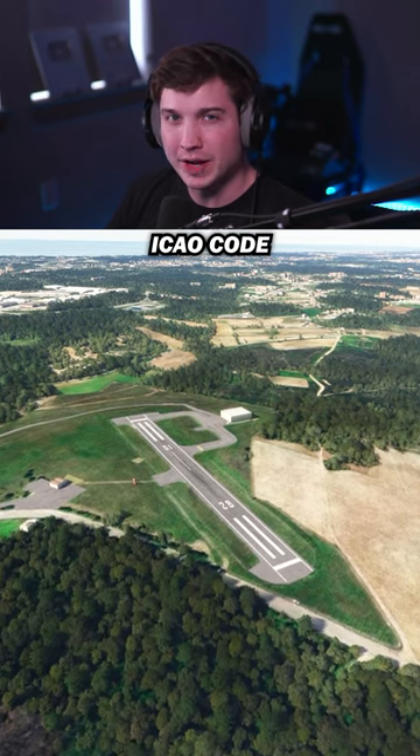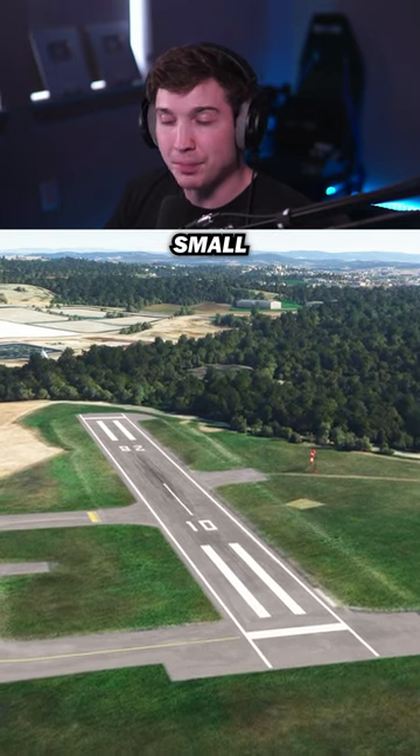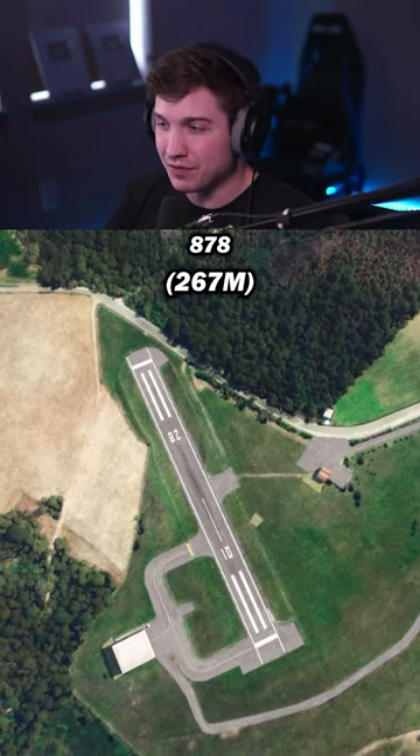First up, IKO Code LPPE. This one's in Portugal. It's made for ultralights and has an incredibly small runway at only 878 feet.